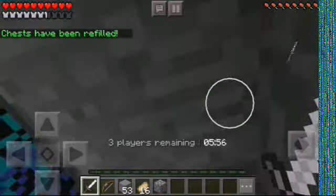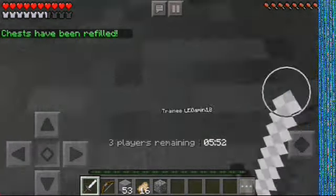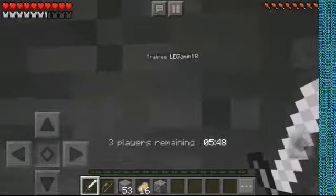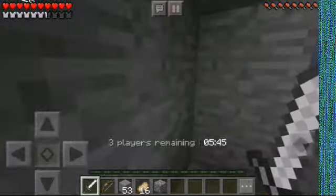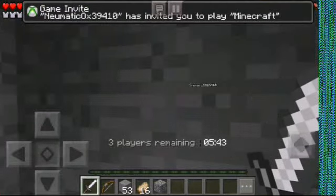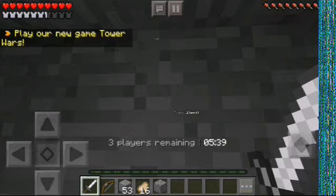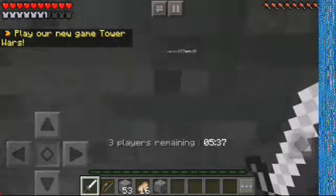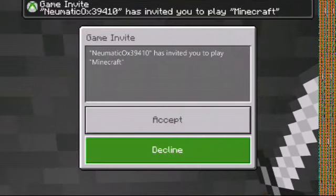He's definitely coming this way — okay, he's on my island. He doesn't know that I'm hiding behind this island. Someone invited me to play Minecraft — I don't want to play Minecraft, even though I'm still playing Minecraft. Stop inviting me — decline that invite.